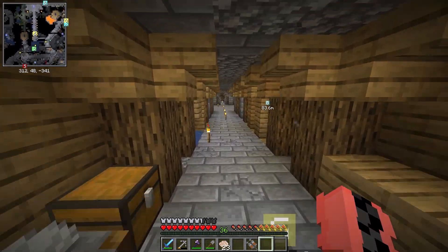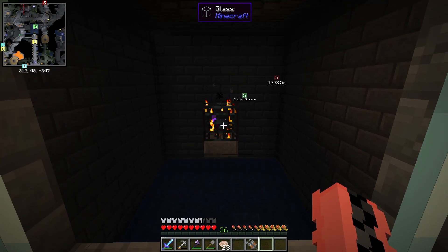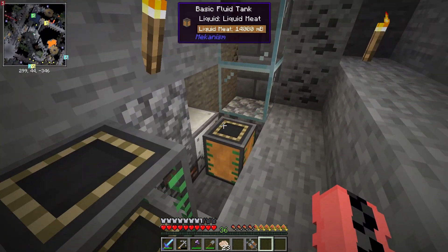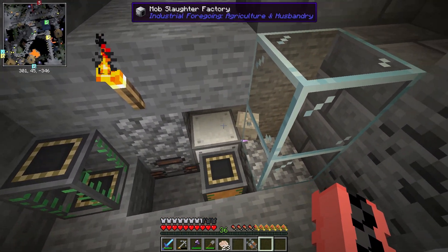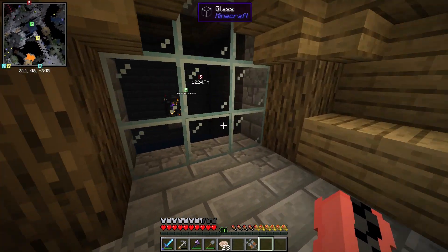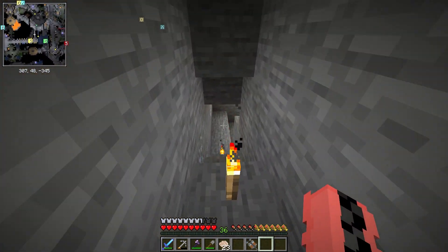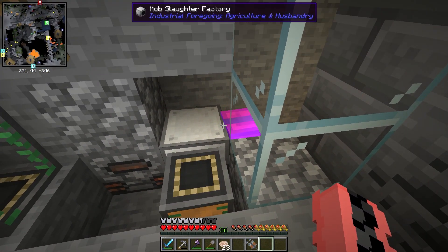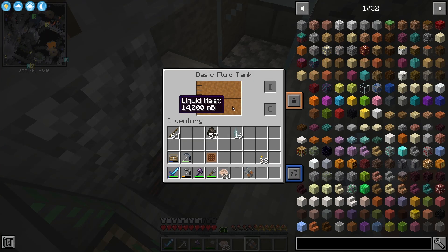Hello and welcome back to the next episode of New Beginnings 2. This is episode 7. So in the last episode I made this mob farm. I was wanting it to be an XP farm, but the mob slaughter factory isn't one of the machines that drops XP or mob drops when it kills the skeletons. But that's not too bad - I can just convert it into a mob drop where I can kill them myself anyway.